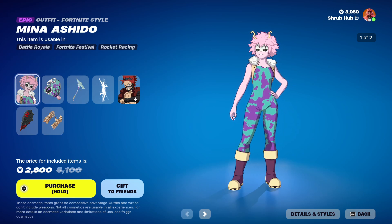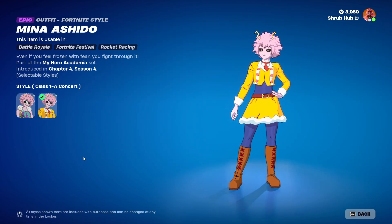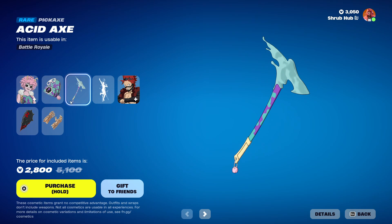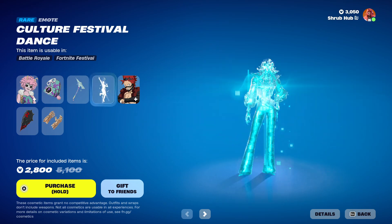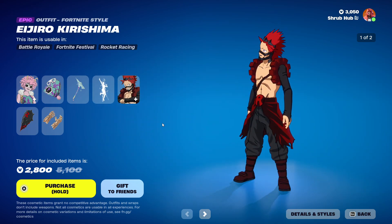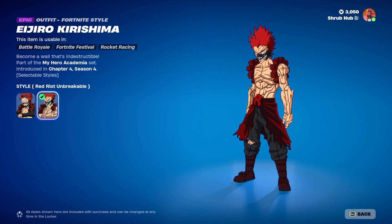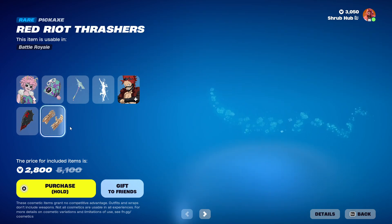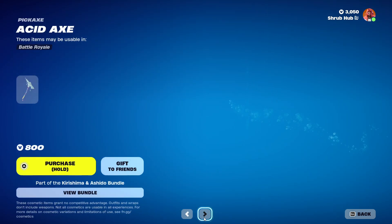Then we have the Miya Ashido skin — she is pretty nice. She's from chapter four and has the Class 1A quartet outfit. She comes with the Pinky Pat backbling. Then we have the axe from chapter four and the Culture Festival Dance from chapter four. Then we have the Idruri Toshimara skin — he has the Red Riot Unbreaker edit style, he's from chapter four season four, comes with the Red Riot Shirt backbling, and the Red Riot Frashes from chapter four.